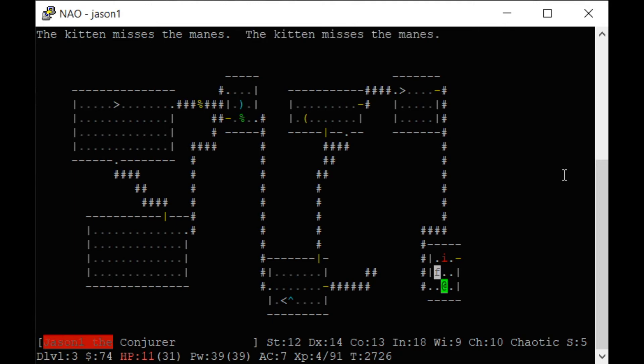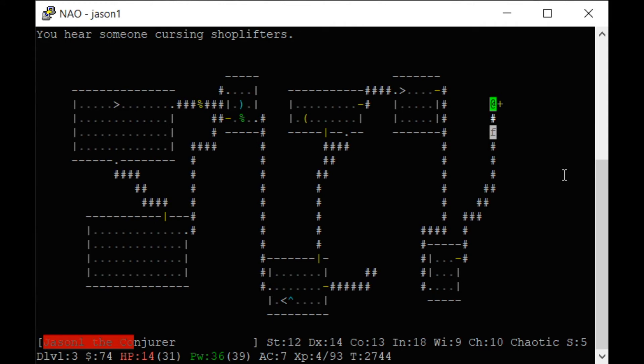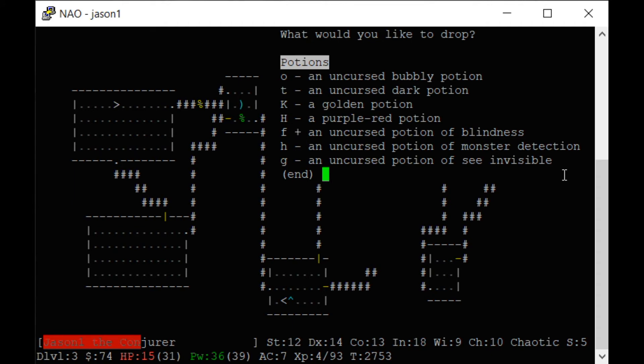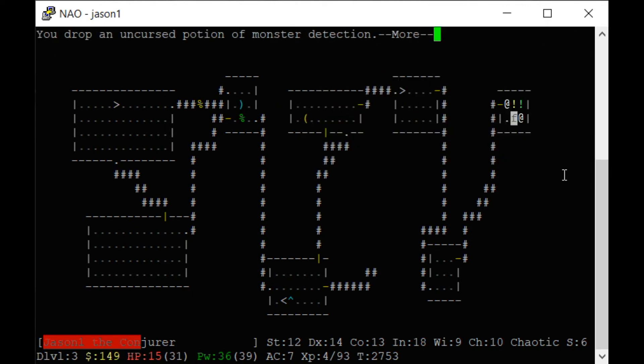It's not required to go into the gnomish mines, but at the bottom is a luck stone. If you have a luck stone, you have a better chance of finding better items and your prayer timeout is quicker — you can only pray after so many turns. This is a shop — it's a potion shop. I'm going to sell some potions. With higher charisma you get better prices when you sell and objects cost less.